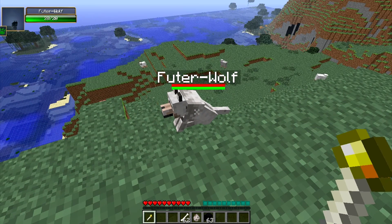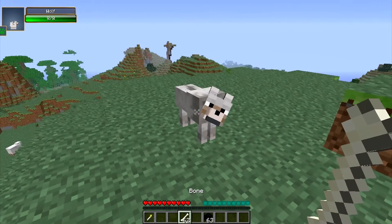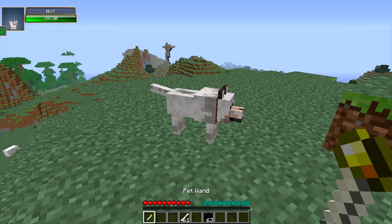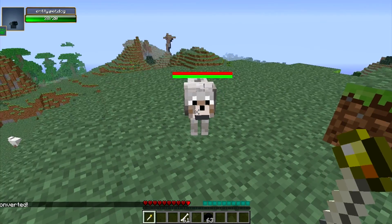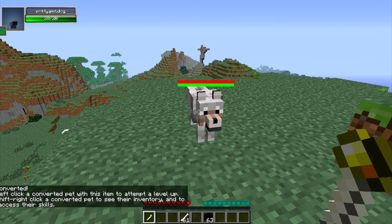I have tamed Future Wolf and I have converted him. So basically what it means when it says convert — I'll spawn in a new wolf, tame him, then left-click him and he gets this little bar. Now he is a wolf by the wand. When you left-click him, it says left-click a converted pet with this item to attempt to level up.